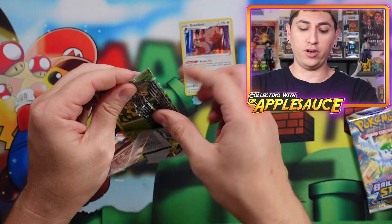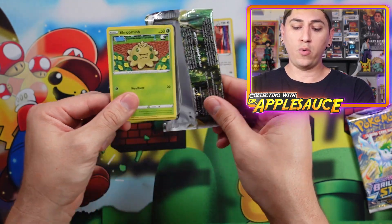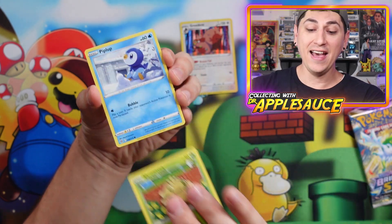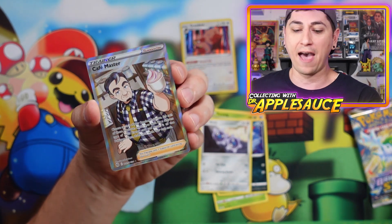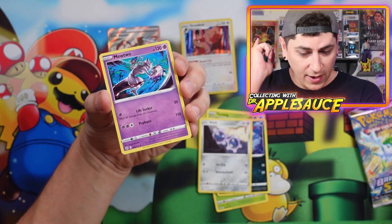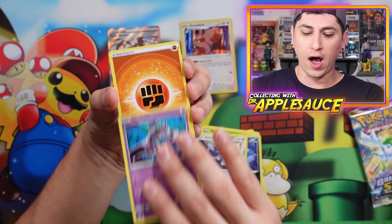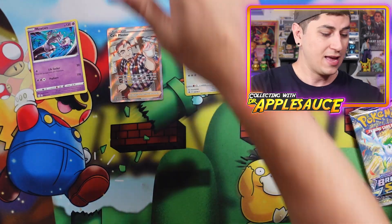Here we go with Brilliant Stars — let's get it. We already hit a Charizard from Brilliant Stars once, that was so cool. Piplup, Sneasel — oh there we go! We got a Cafe Master full art trainer with an Alcremie in a cup. One of the coolest Mewtwo artworks I've seen in a good while. Very nice — a code card hiding back there for you guys. Full art trainers, always enjoy those.